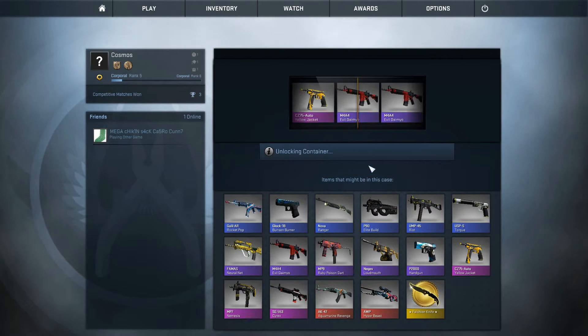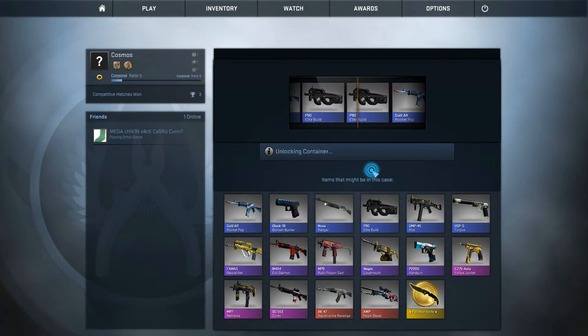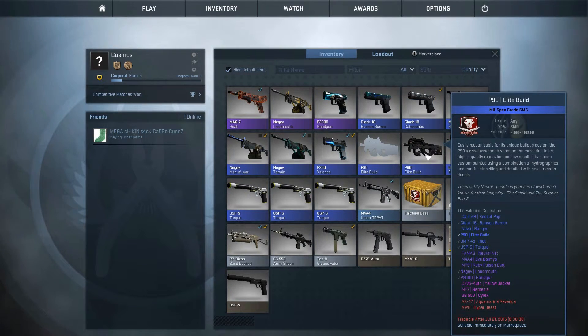Two purples and the rest blue. Can we get a pink? Another Elite Build — P90. Gotta be... is that better than battle scarred? So I got — oh, field tested.